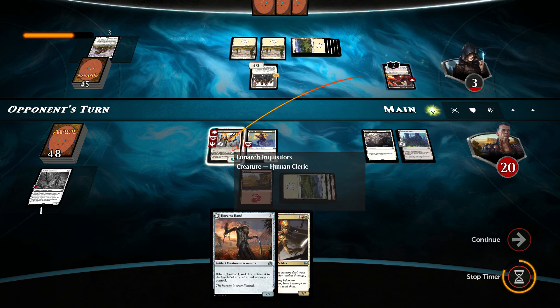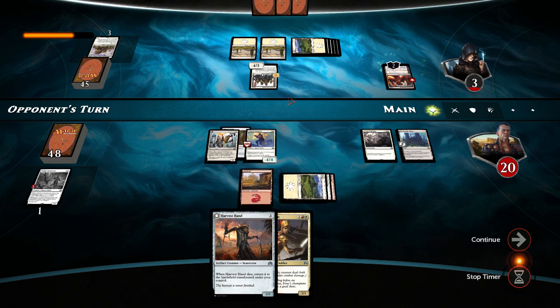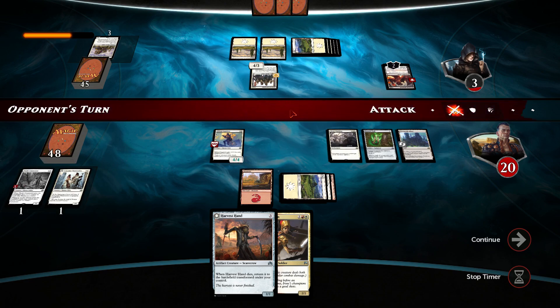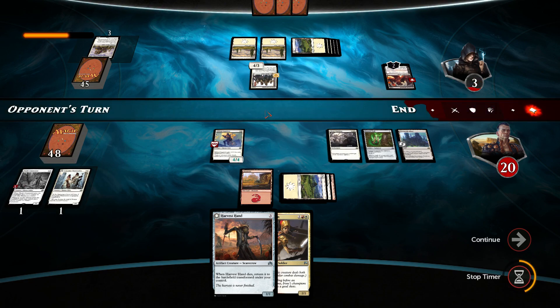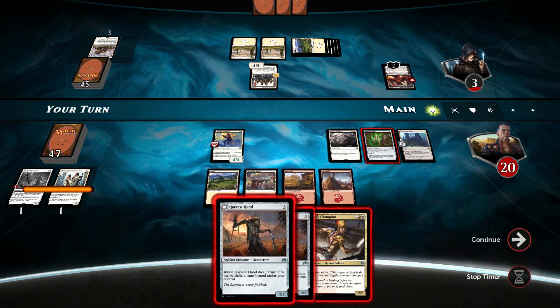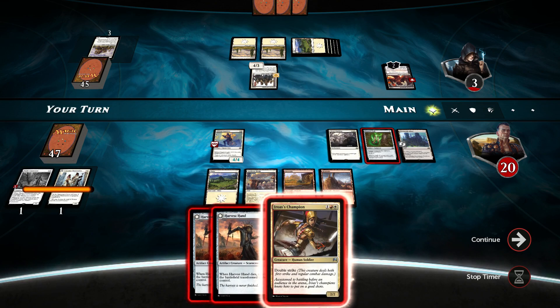Is he going to take down his... yep. Lunarch Inquisitors — they're dead now. Well, we got this 4-4. Swing at the opponent's face, he's dead pretty much. So he does nothing. Good. Now, Yorus Champion — but what does this get me, really?